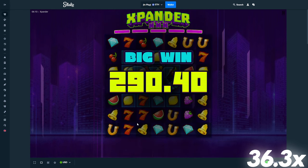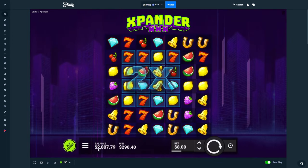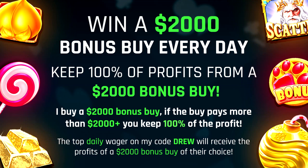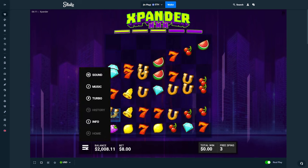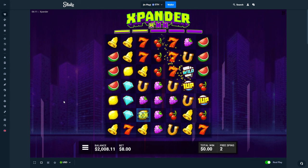We're gonna do one more and then we're gonna call it. I'm not gonna lose all this 6k — and we're already just about doing that really quick. I want to mention: if you're the top wager under my code, you get a $2,000 bonus buy every single day. You get all the profits, so if it pays 10k you get 8k. Every single day I get the top wagers — more info on my Twitter, it's the pinned tweet. We'll stop right here if this does not pay and we're gonna take the 4k loss.